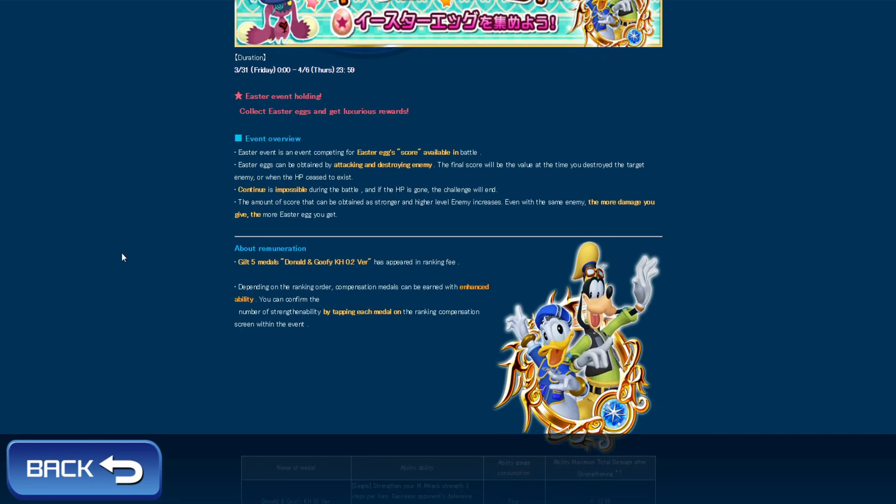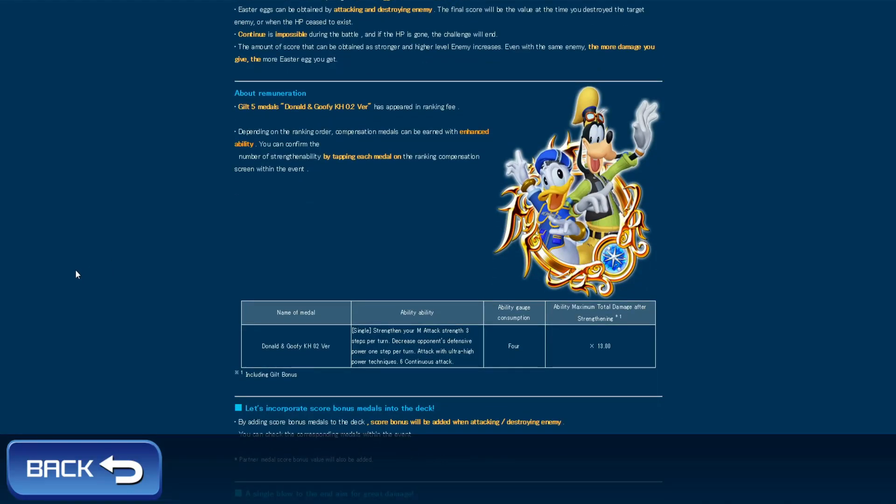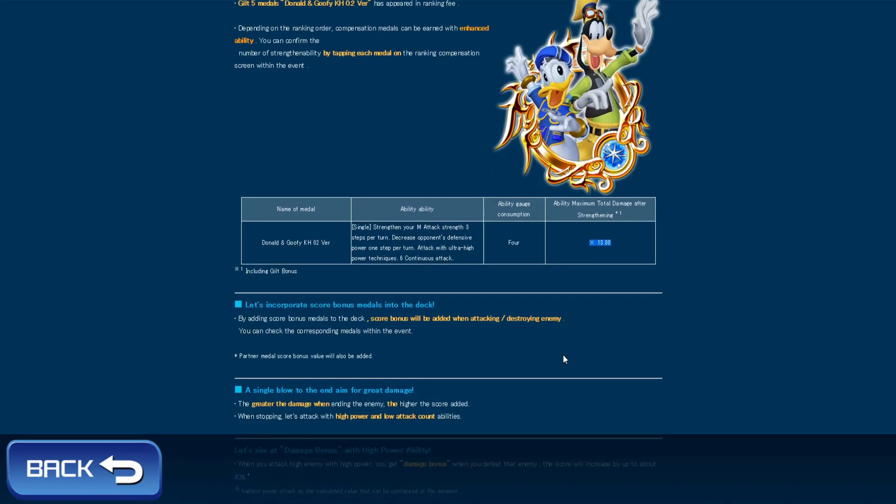So what you're getting is Donald — the Goofy Kingdom Hearts 2 version — and surprisingly he is the magic version, Illustrator Version B. What he does: he strengthens your magic attack by 3 steps for 1 turn and decreases your opponent's general defense by 1 step for 1 turn. He attacks with a very strong attack dealing 6 hits, costs 4 gauges like Terra did, and his max multiplier is 13.